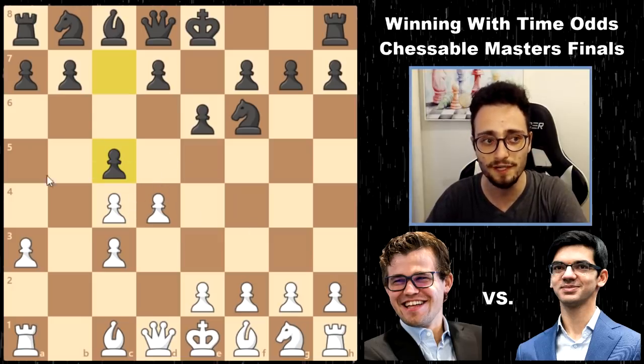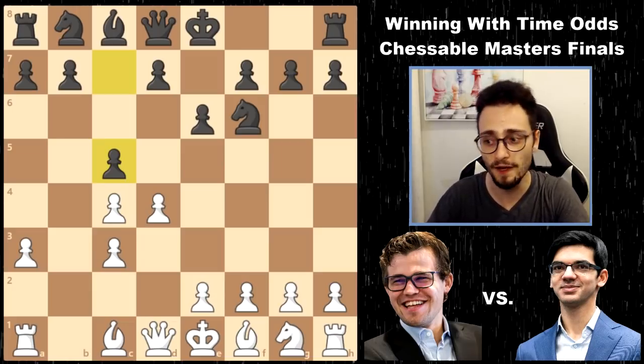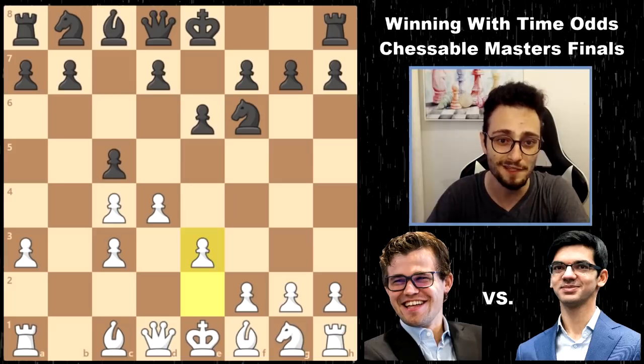This is all standard, but at this point, in a 5 plus 3 Blitz game, Magnus disconnected for almost two minutes, and when he finally reconnected, it was something like five versus three, and he played the theoretical move e3. So he gave Anish two minutes of time odds.